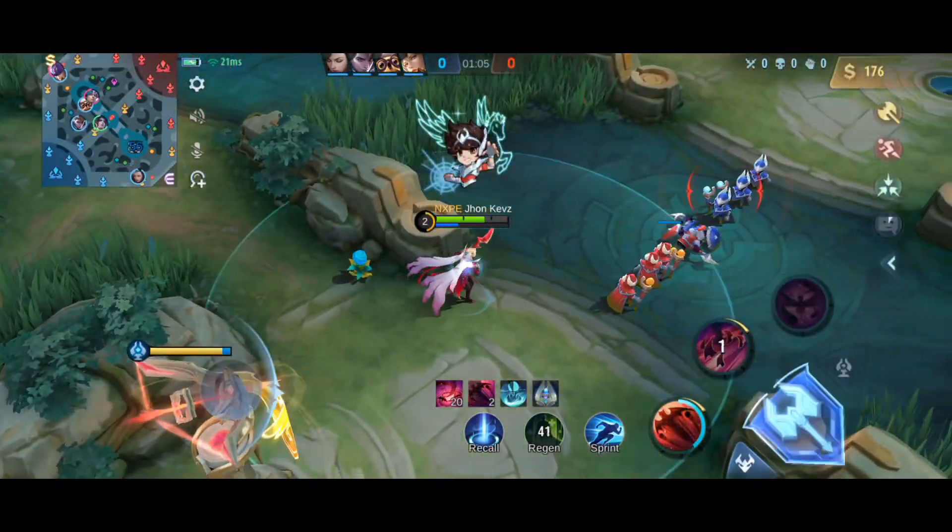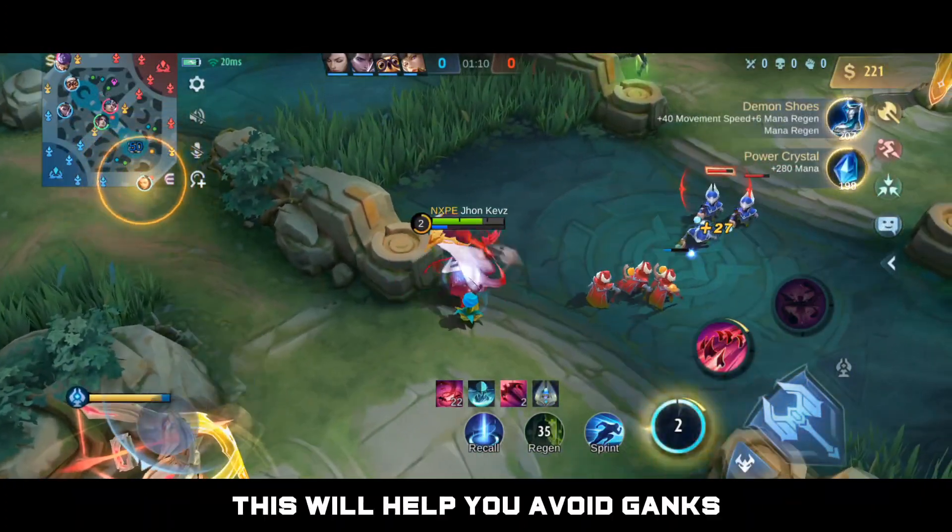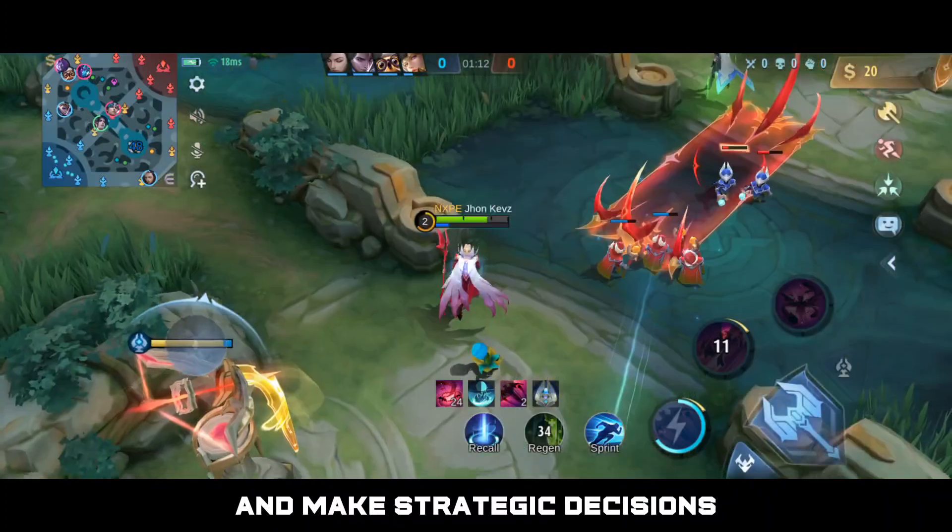Map Awareness. Keep an eye on the map and know where your enemies are. This will help you avoid ganks and make strategic decisions.